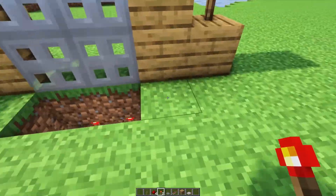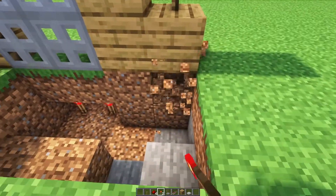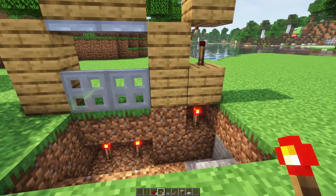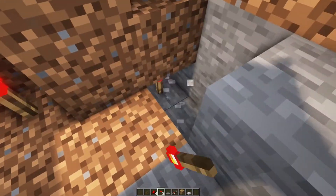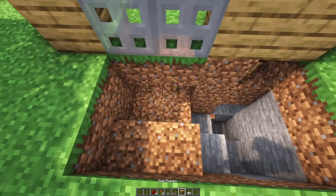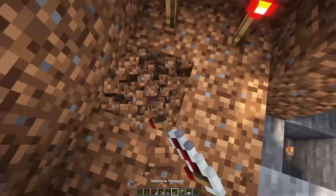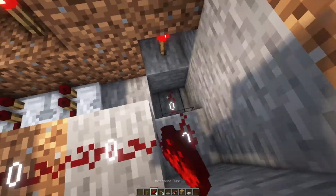We need to make this open and close somehow. Let's dig out here, and we'll place a torch here. See, now those are closed, and maybe we could place another torch down here. I'm just thinking this up as I go, and we will be able to throw some repeaters right here, or hook this up with redstone.